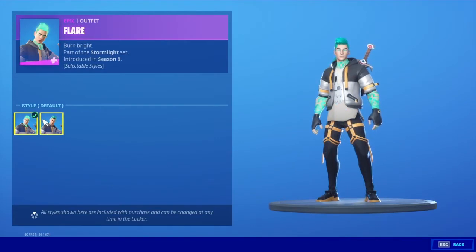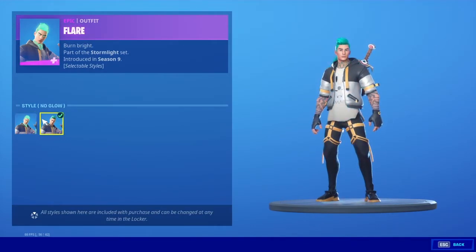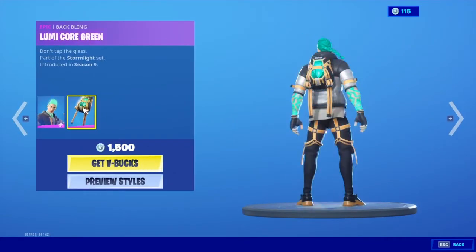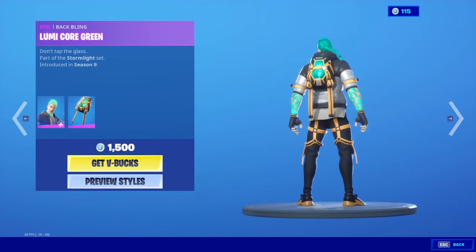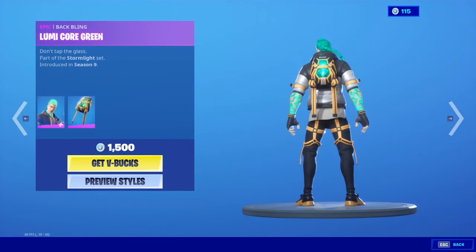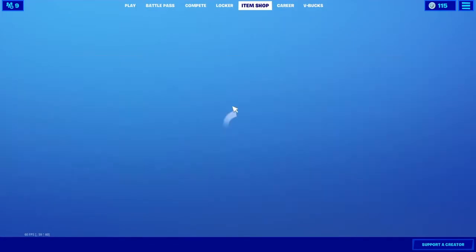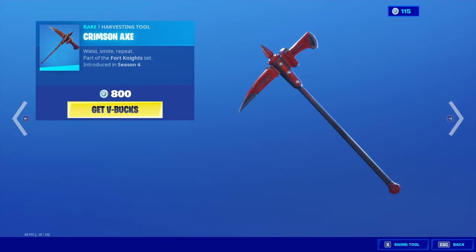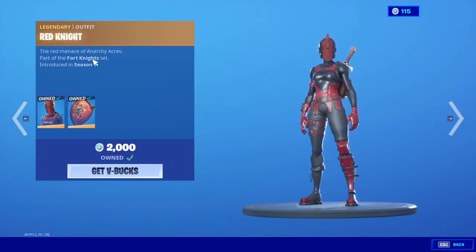Default, no glow — okay. We also have Lumico Green, and it's just that thing inside. Okay, that's all for that. And then we have Red Knight — the Red Knight is from Anarchy Acres, introduced in Season 1.